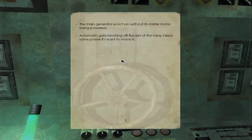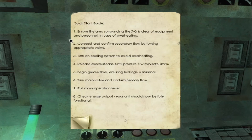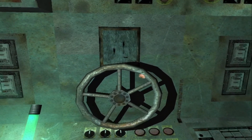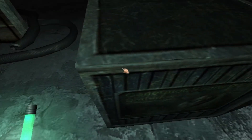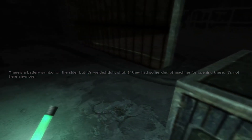Wait a minute, hold on. Generator manual — connect and confirm the secondary flow by turning appropriate valve. The two here must mean secondary flow, right? There's a battery symbol on the side but it's welded tight shut. If they had some kind of machine for opening these, it's not here anymore.